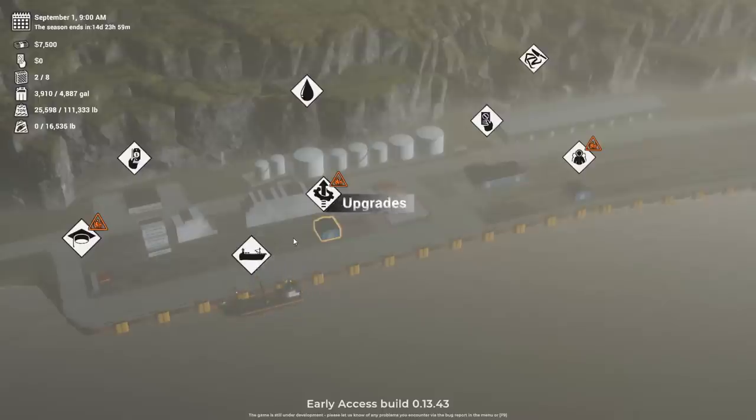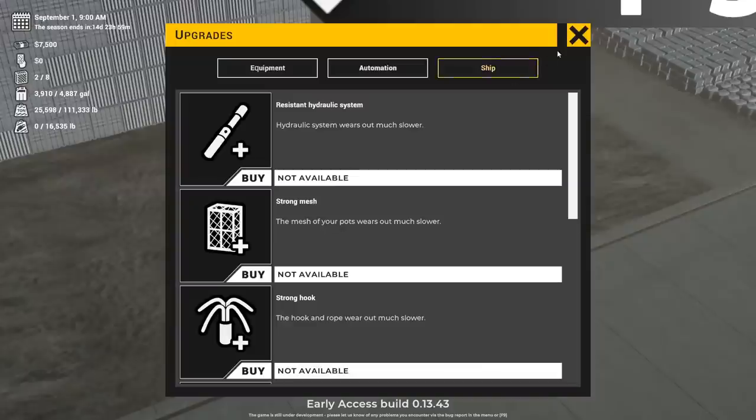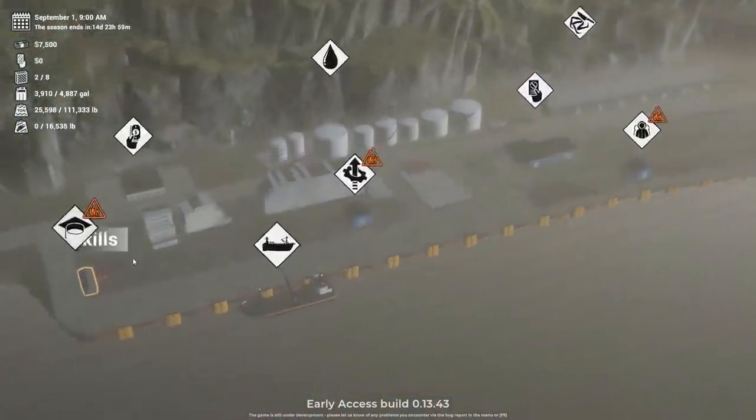Well, hello there, everybody. Dre here, and welcome back to Dutch Harbor. Today we're going to be starting off a new crab fishing season in Deadliest Catch. In the last episode, you guys asked me for a longer season, so I did the longest we can get, which is 15 days. I also made the in-game time accurate to real-world time, so 60 minutes in-game is 60 minutes in real life. That should give us a good amount of crab fishing, and if you missed the last episode, we did a full five-day season. Today I really want to hopefully get into the upgrades and the skills as well.